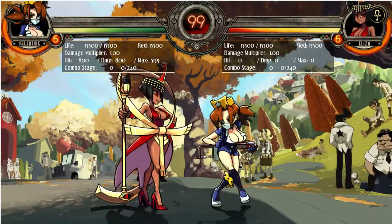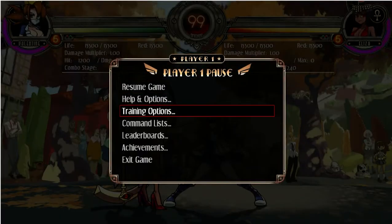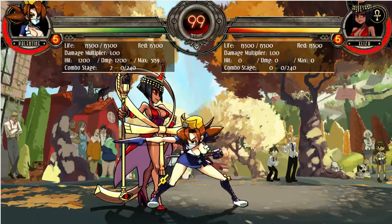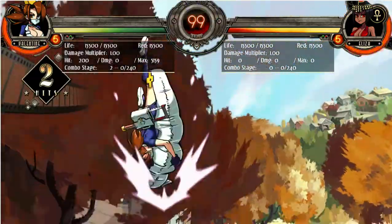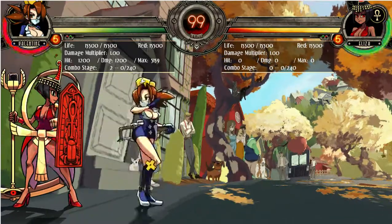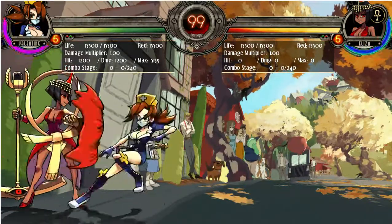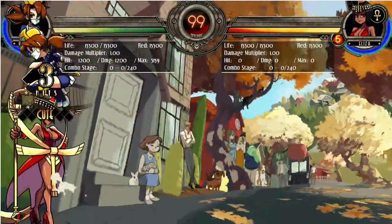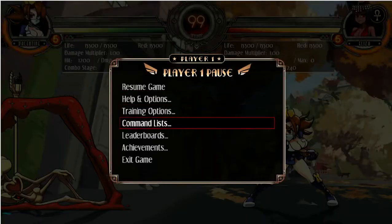I also forgot — Valentine does have a command grab called Mortuary Drop. This grab is incredibly good. It looks like there's no way to penetrate a block, but you can just command grab through it. So if you really want to lay down intense pressure, you can do your combo and follow up with the command grab because there's nothing they can do. The only problem is it's incredibly punishable if you miss, but it has really nice range. You can't really combo off of it, but it's really good for pressuring and chip damage.